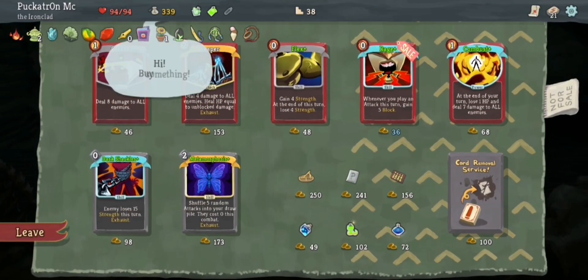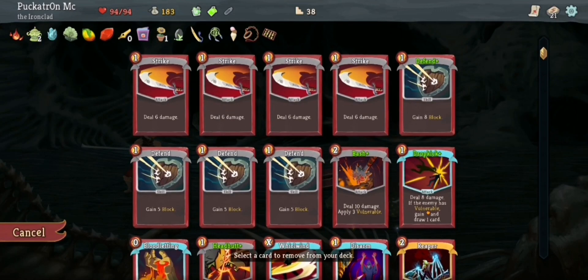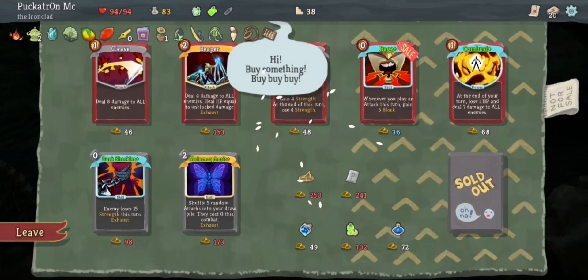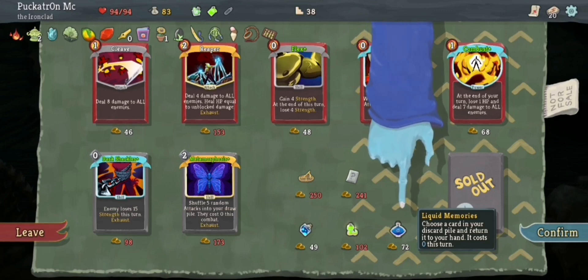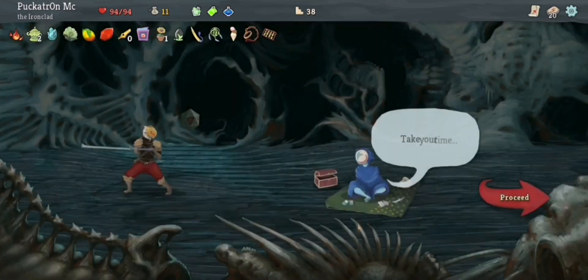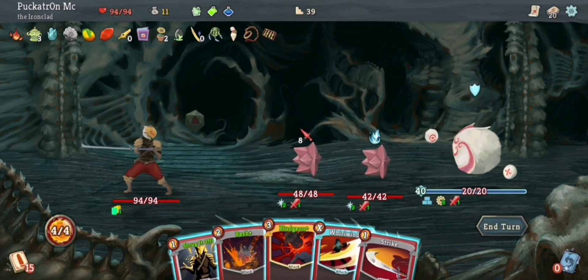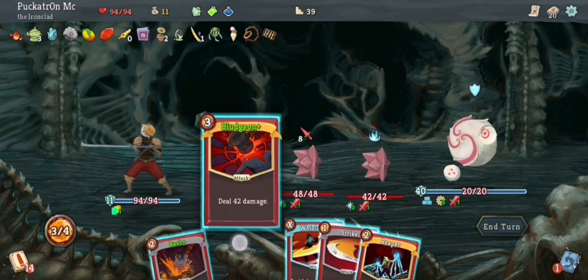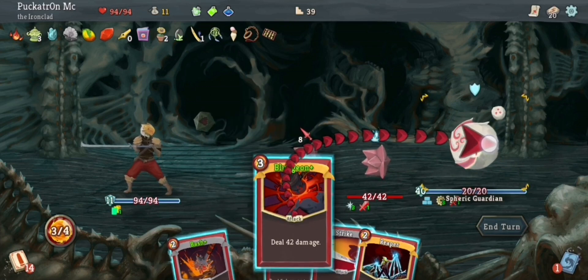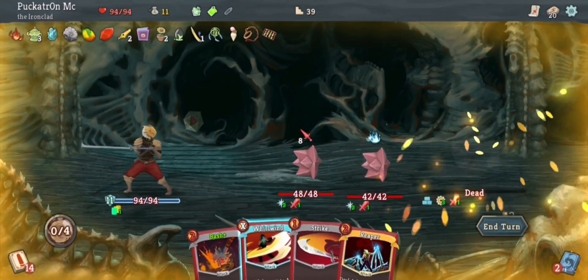We've got a cheeky Bludgeon here. First things first, let's make you Vulnerable, let's do 60-something damage, and now he's not going to do any damage at all. Then this is the big one — absolute trash in hand, so hit that. It doesn't really matter what I take because he's dead this turn. Double attack. And I have managed to do that fight without getting hit even once, which I'm very, very pleased with. 10 gold, a skill potion. And I am actually going to take this Ghostly Armor — it's ethereal, if this card is in your hand at the end of your turn it is exhausted, but it gives me 13 block if I play it.